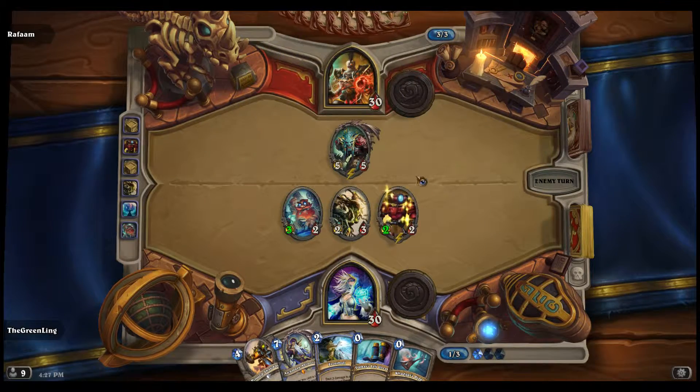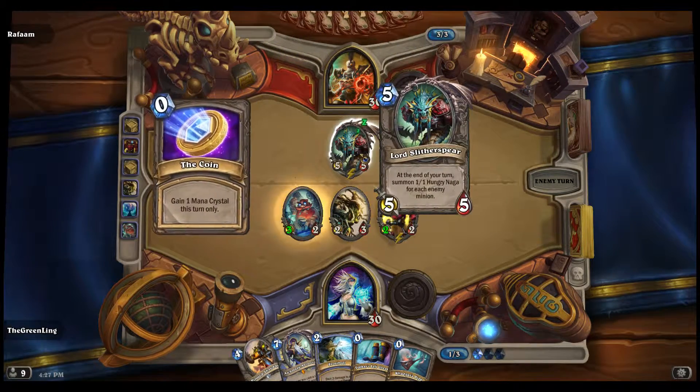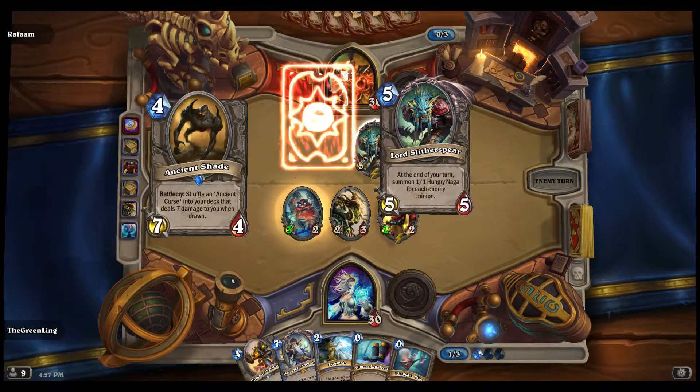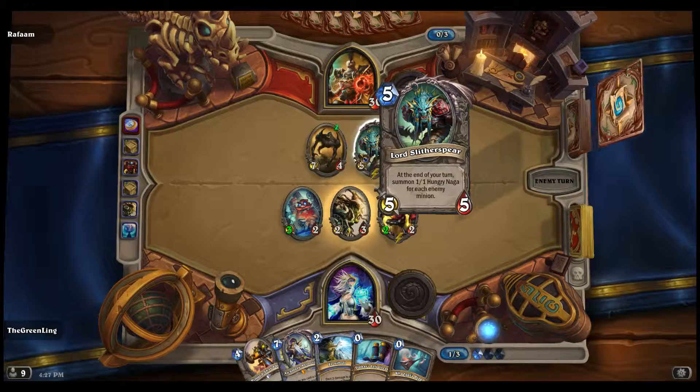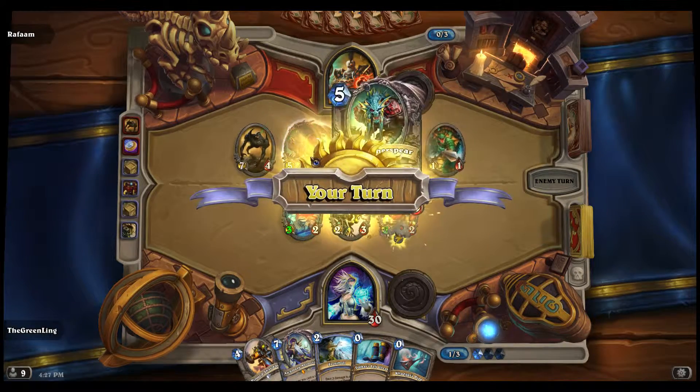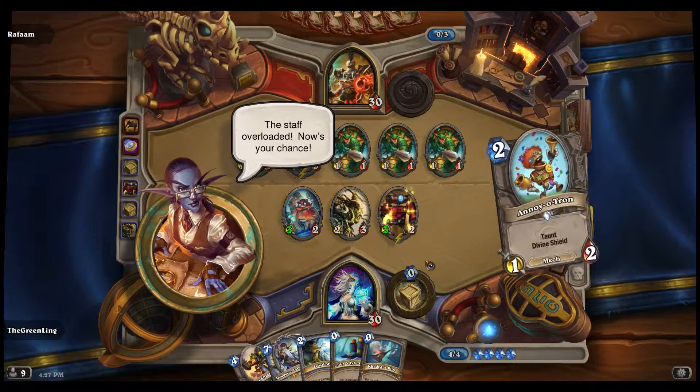Summoning will be able to attack far. At the end of your turn summon 100 for each enemy. The staff overloaded - now's your chance.